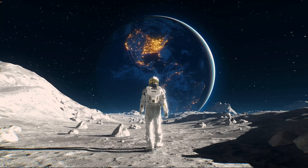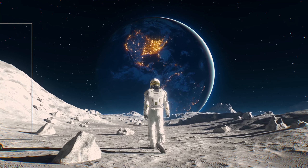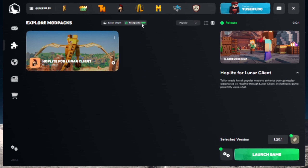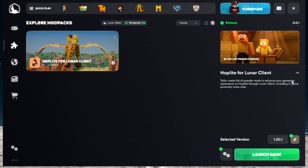Now I'm going to show you how to do this. First, open Lunar Client. Then click on the arrow and go to Mod Packs — this is a new feature. They now have a Hoplite version, which comes with voice chat and a lot of FPS-boosting mods. These mods will also make your game smoother and launch faster.